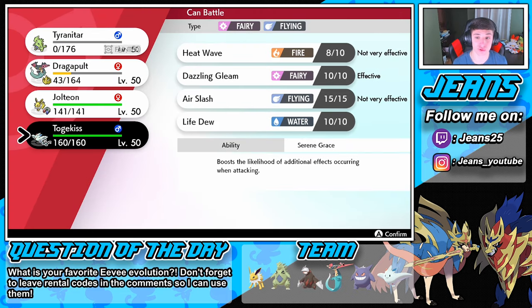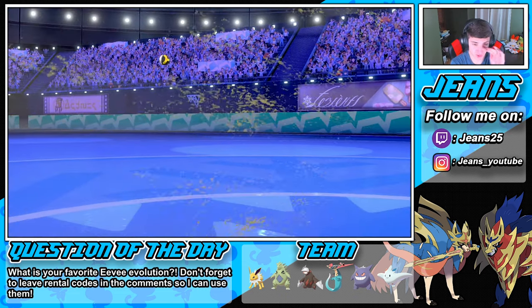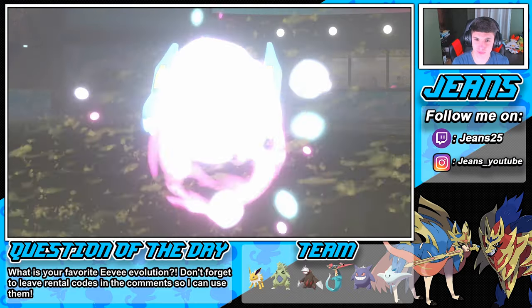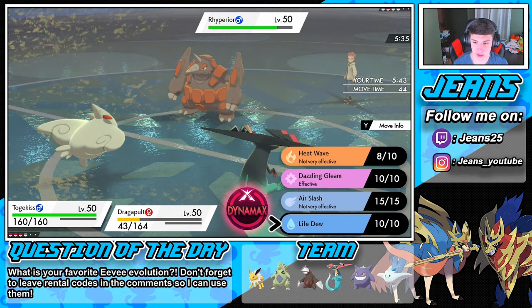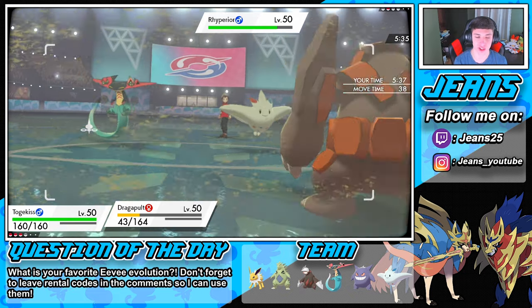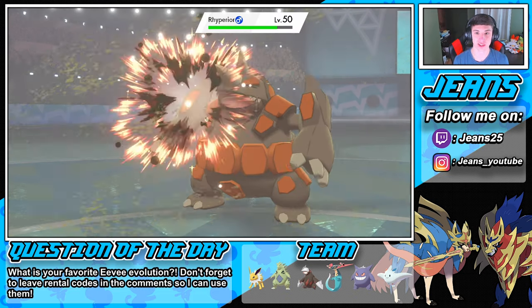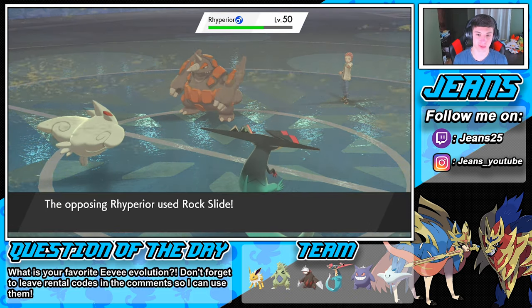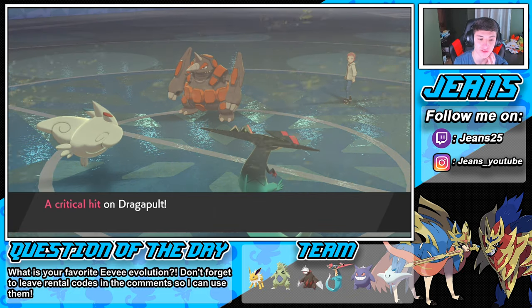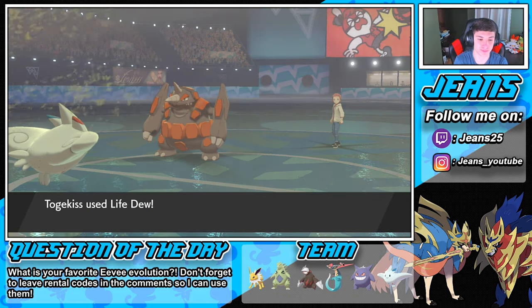He's going to go first after Trick Room and go for my Dragapult. Luckily we have Copycat on Jolteon. We're going to have to Dynamax here. This is tough — Rhyperior is very physical. Is he going for my Togekiss? I might go Life Dew. Actually let's go Sucker Punch — potentially get that flinch, go first, get the flinch. Sucker Punch comes out — show me the flinch! Rock Slide comes out — can we eat this up?